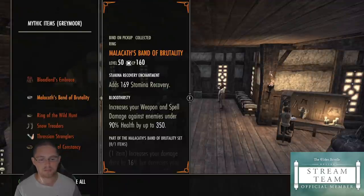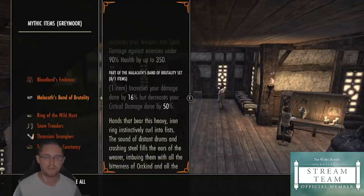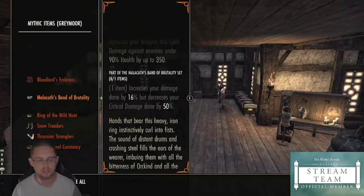Malakath's Band of Brutality — this is a damage set. It increases your damage done by 16% but decreases your critical damage done by 50%. This is absolutely not worth using for a tank. I would not advise grinding this out or trying to get this because it's not really useful at all. In the past this was good for Alkosh because Alkosh used to scale with certain things and this could buff your Alkosh debuff. But now we don't use Alkosh and it doesn't scale that way anymore, so it's not useful.